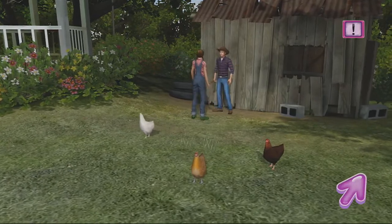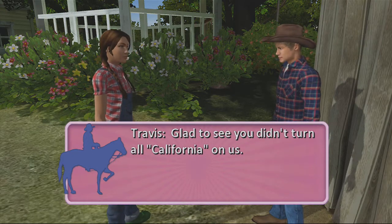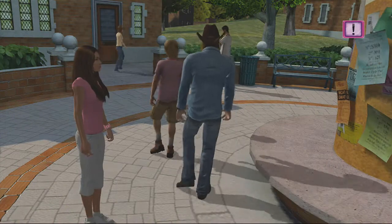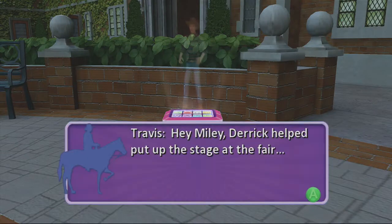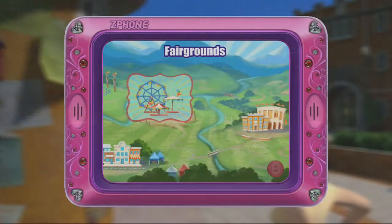You collect those items, bring them back to Travis, and that is phase one - or leg one - of this progressive achievement. This achievement will literally take you the entire game to finish. After you wrap the university storyline, you're gonna get a call on your hologram phone.